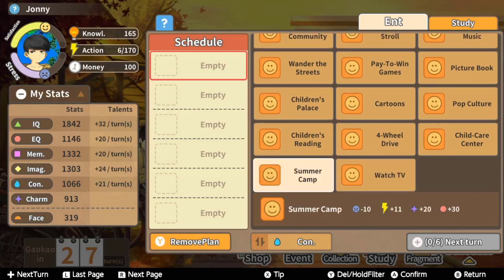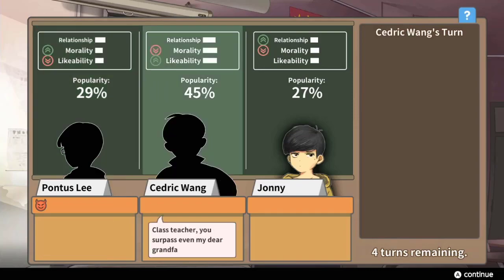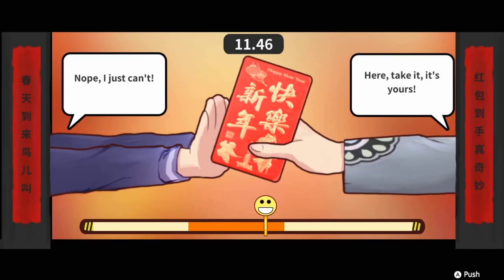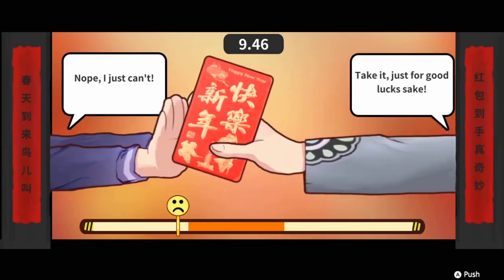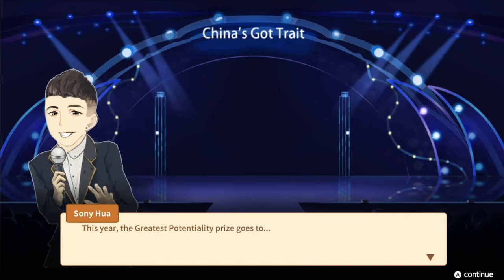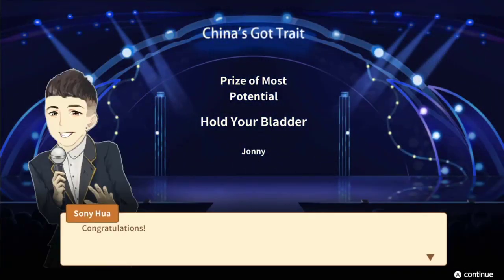There is reason to continue focusing on the same routine, as it will help you discover traits that can be utilized in a couple of different minigames. And it's the quirky nature of these minigames that really help this game stand out from any number of free-to-play life simulators available on smartphones — from the tug-of-war where you attempt to accept your New Year's money from relatives as modestly as possible, to the out-of-place America's Got Talent competition where you choose a trade and hope the audience is in the mood. Lucky for me, the audience was really impressed with how long I could hold my bladder.